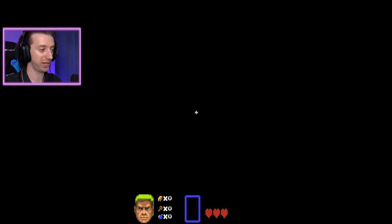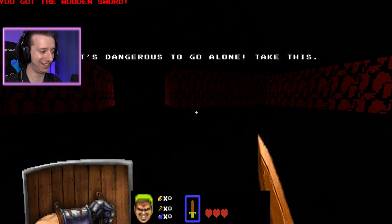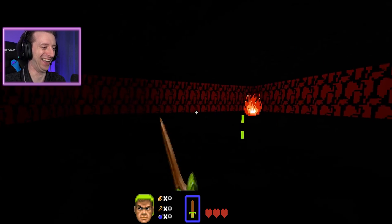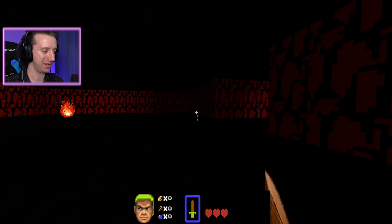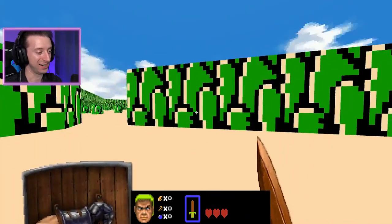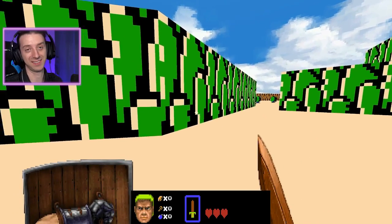Here's the start. You go in the cave. It's dangerous to go alone. Take this, and I got my sword and shield. Is that the Daggerfall arm, or is that Hexen? It might be Hexen. Hexen would make more sense. This is amazing. It's just Zelda 1 made in the Doom engine, and I think this is amazing.